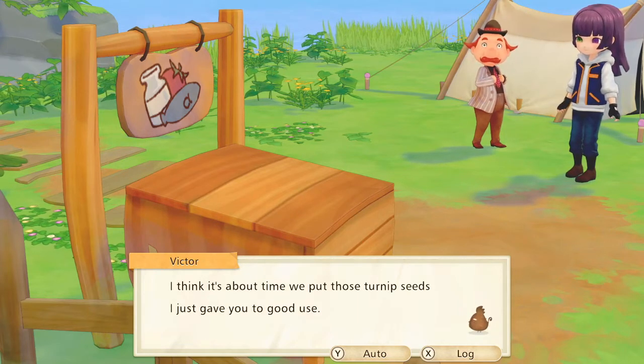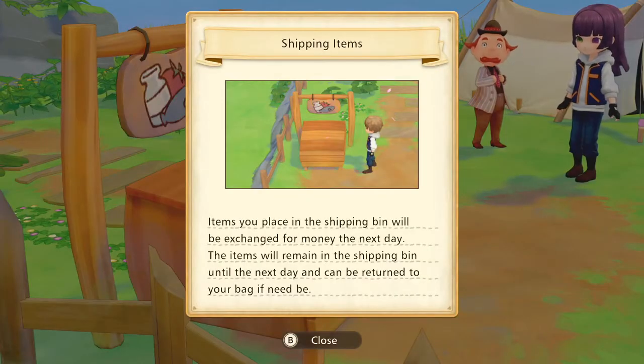I think it's about time we put those turnip seeds I just gave you to good use. Shipping items: items you place in the shipping bin will be exchanged for money the next day. The items will remain in the shipping bin until the next day, and can be returned to your bag if needed.